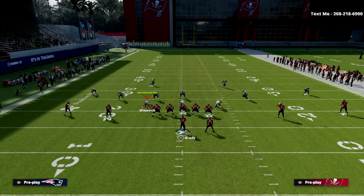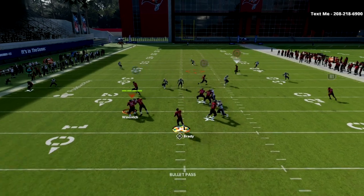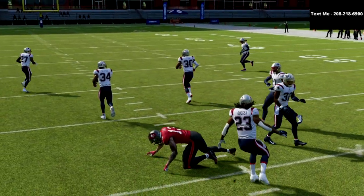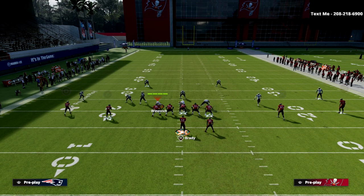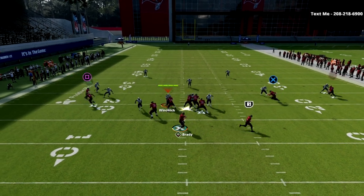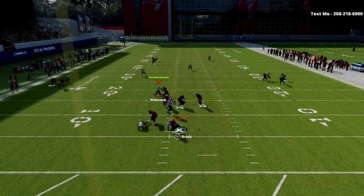Now I'm going to show you cover 3. We're going to run the exact same adjustments and what you're going to notice is that against cover 3 the drags are going to suck down those yellow zones. As you can see we're able to throw this post route. Now the best coverage in my opinion for mesh in the entire game is cover 2 — that's one of the staple coverages that for verticals, which is our secondary concept we're going to talk about, absolutely crucifies.